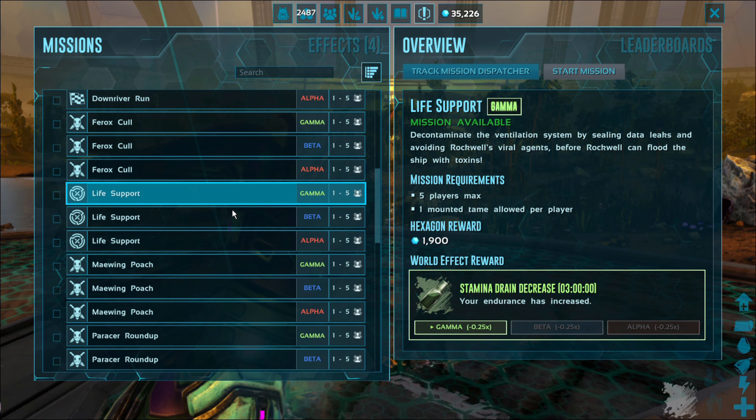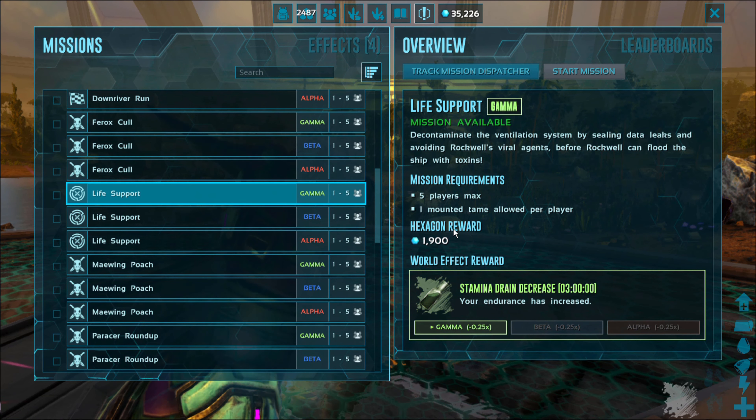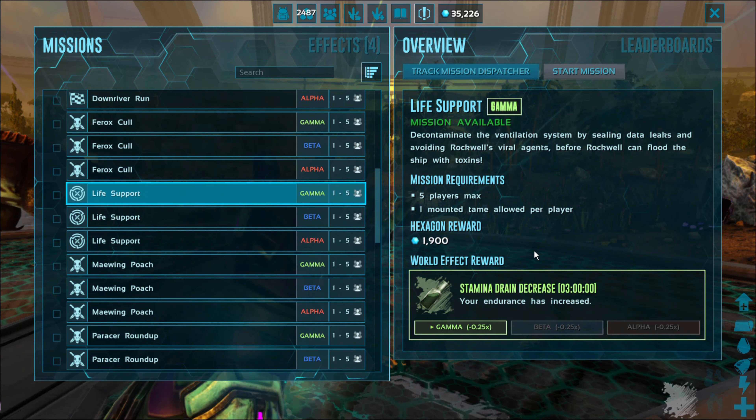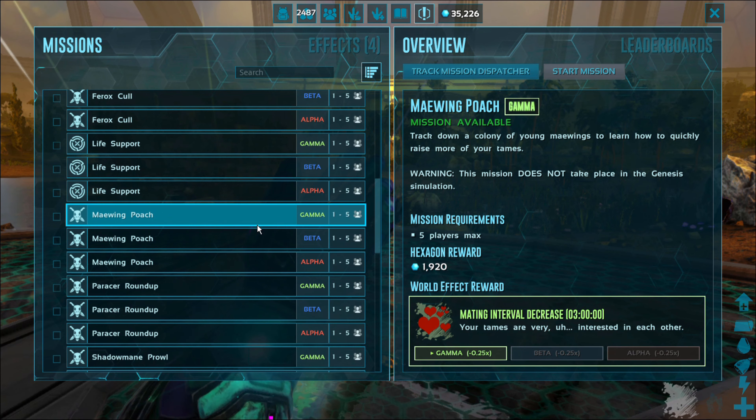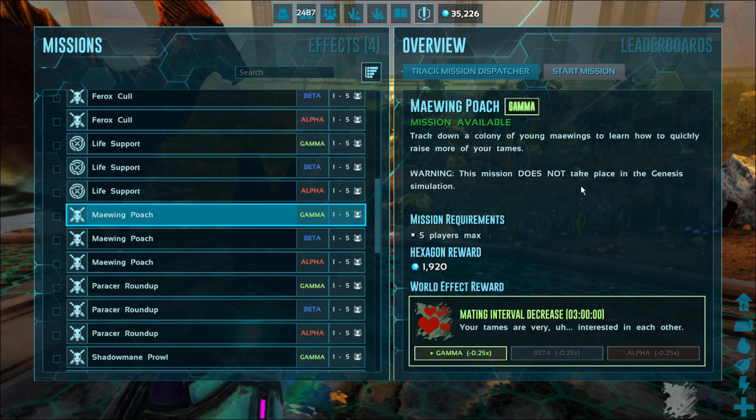There's a Life Support one — me and my daughter have tried this one, it's pretty tough. You can take tame mounts in there, but your tame mounts can die, so keep that in mind. You get stamina drain decrease. The Maywing Pokes gives you a mating interval decrease, and this one happens in the world, not in the simulation.